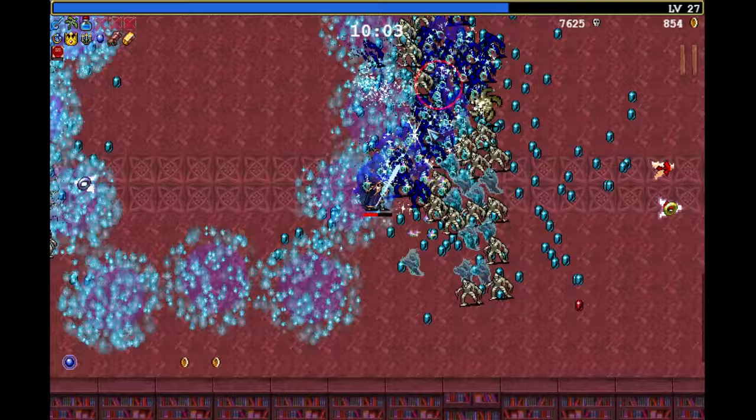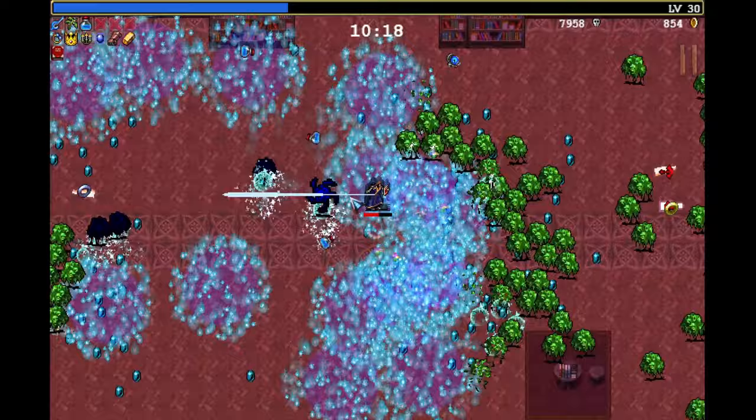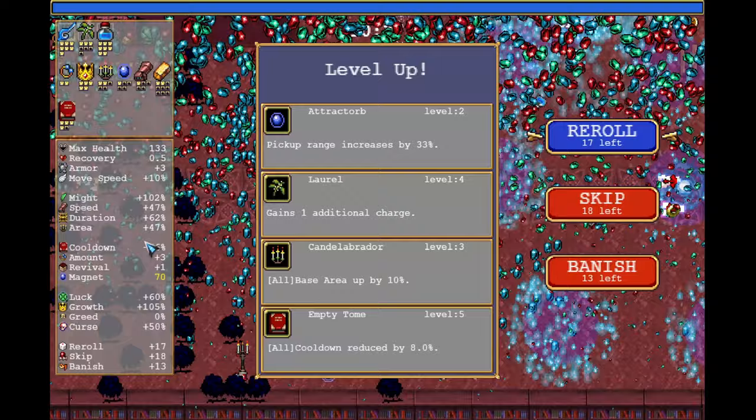And there we go — this also means I can evolve here, so I want to max out Center Water. Center Water is level 7 — and there we have Center Water level 8. All I have to do now is kill this boss and then I can evolve it, and we are free to go. Empty Tome level 5 means we now have the lowest cooldown we will achieve.